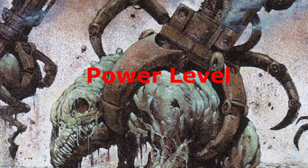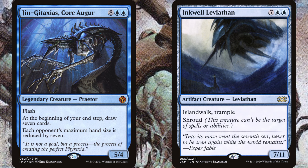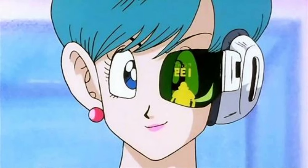So how powerful is a Reanimator deck in Commander? Honestly it can vary a lot. Adding fast mana and rituals can really crank up the power, but a lot of it comes down to the reanimation targets you choose. There is a massive difference between reanimating an Inkwell Leviathan on turn two and a Jin-Gitaxias on turn two — which is actually a good thing. Power level is something you'd want to change from player to player, and when the power of your deck comes down to just a few cards you can easily adjust it.